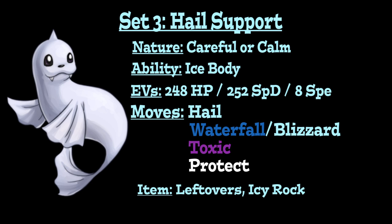Similarly, you can run a Hail Support set. Use either a Careful Nature to boost Special Defense but lower Special Attack, or a Calm Nature to boost Special Defense but lower Physical Attack. For the ability, use Ice Body to recover extra HP at the end of every turn under Hail, providing sustain since this set can't abuse Rest and Hydration like the Rain set. Use the same EV spread as before. Hail is the first move to set up weather for the team, activate Ice Body, and enable 100% accurate Blizzard, which is the main attacking option, though Waterfall is still available for flinch chance and Water coverage.